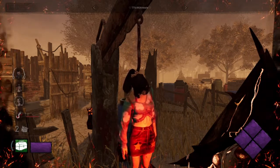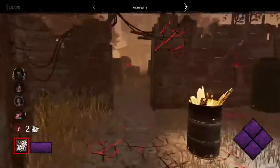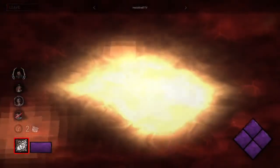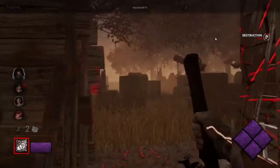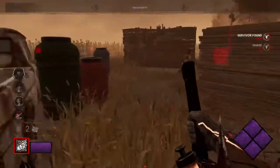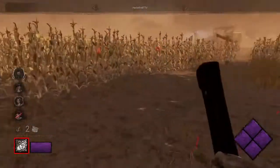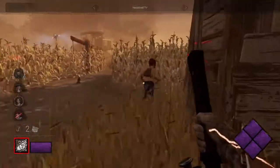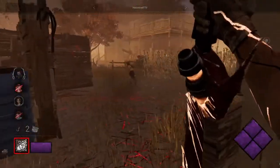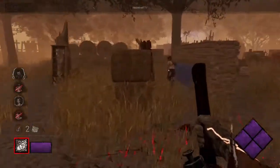Hex, are we good? We've got a disappearing Hex — they were in chase, apparently. A pallet stun onto Hex. That's how to counter face camping: you face camp and you appear in a chase. It's absolutely incredible. I think it might have been a custom error because it seems like Fae wasn't caught off guard. They do get an M1 — really good chase so far.